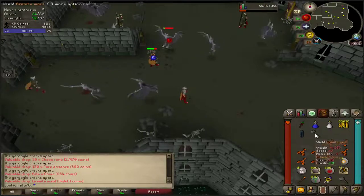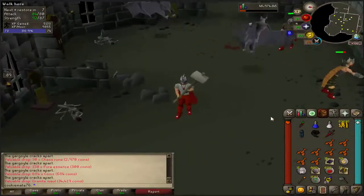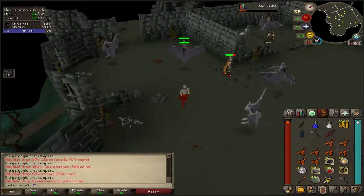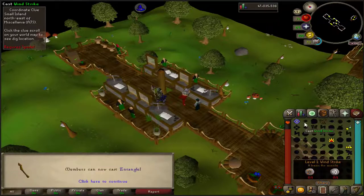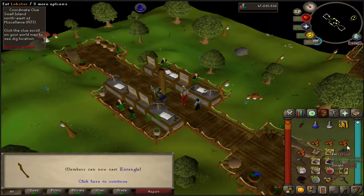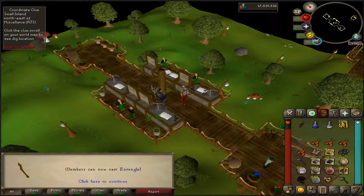I absolutely love seeing these as a drop — I don't know why, it just makes my day whenever I get one. With that gargoyles task coming in with 79 magic after alching everything I've got, it's a really good task. You get so much great stuff from gargoyles and I've got a clue scroll so I'm going to go do that now quick.